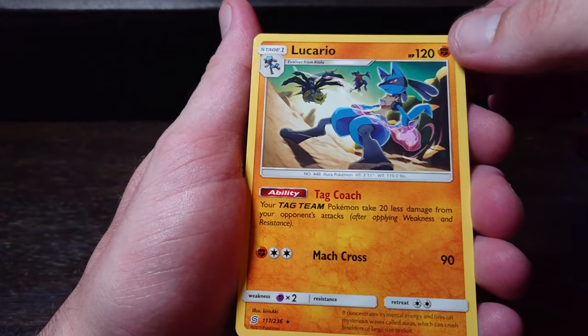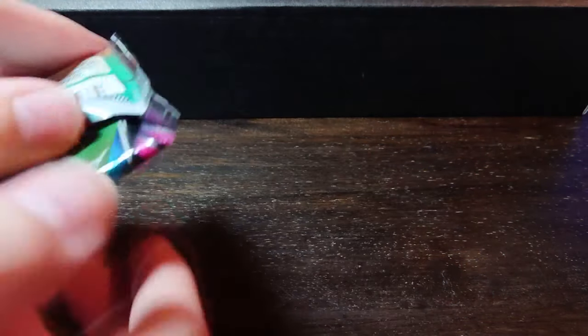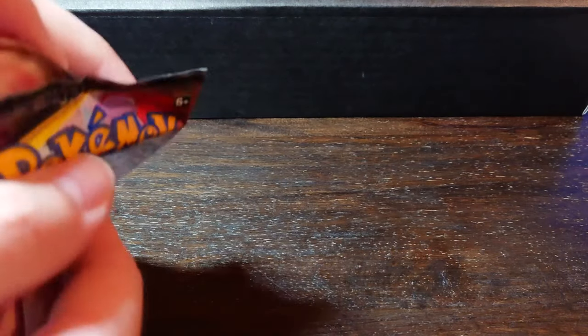Poipole looking well happy — I don't think I've ever seen it that happy. Drillbur, Dwebble, Pheromosa, Dragonair, and a Lucario — very nice, with wicked artwork! Tag Coach: your tag team Pokemon take 20 less damage. It evolves from Riolu, and you can see in the background a Giratina and a Garchomp. The best artwork is when they're actually fighting. I'd love for them to do an entire set of every Pokemon using some sort of offensive or defensive ability.